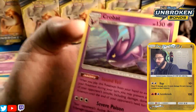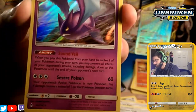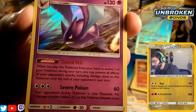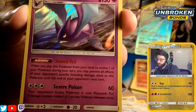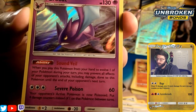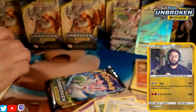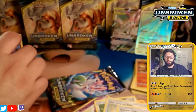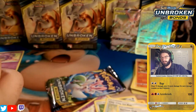The Crobat with Sound Veil reads: when you play this Pokémon from your hand to evolve one of your Pokémon, during your next turn you may prevent all damage and effects of your opponent's attacks done to this Pokémon until the end of your opponent's next turn. So we got a holographic from this box — sleeving it up now.